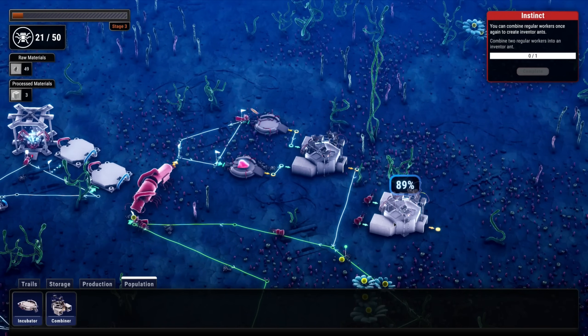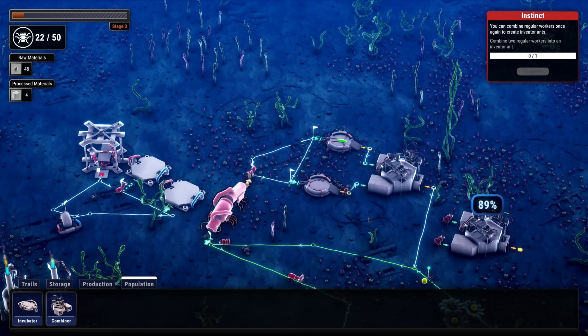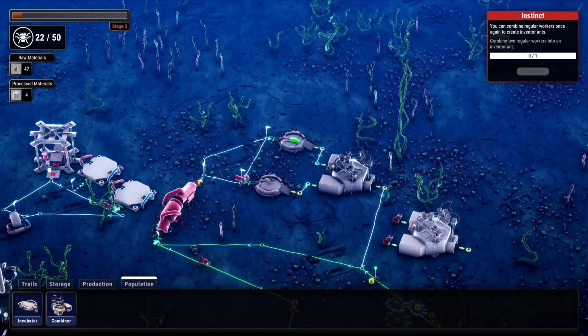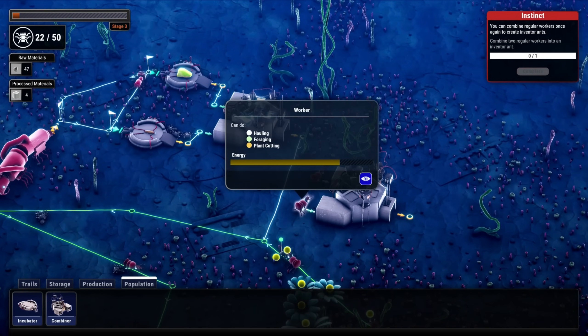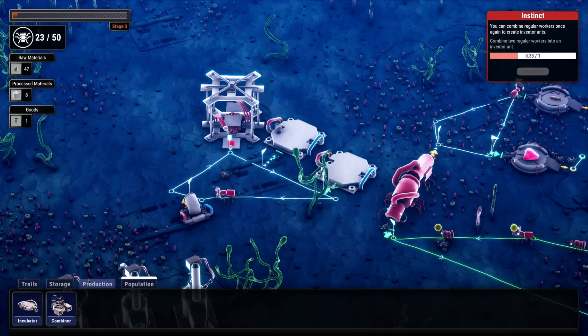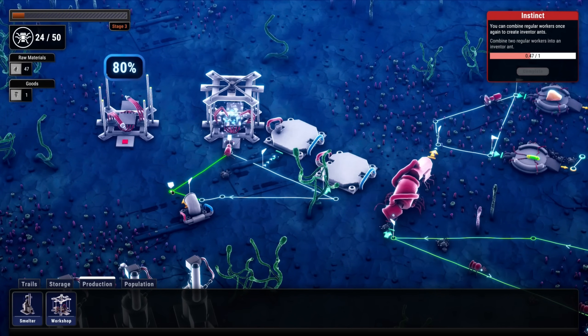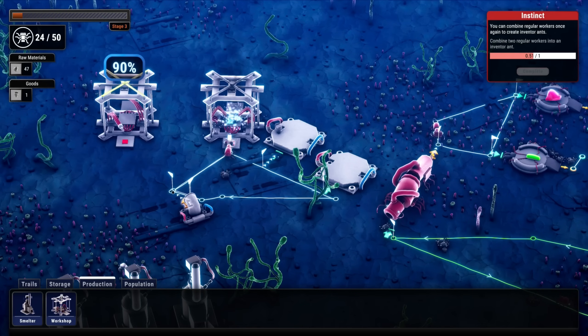We're just waiting on that last screw. Throw in the stockpile - done! Those guys go into there, they're gonna make an inventor ant! We also need to get another workshop in here.